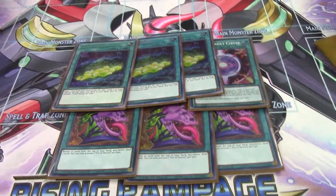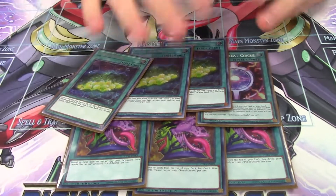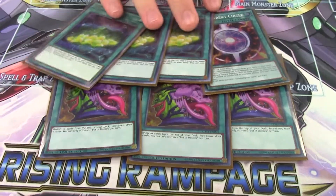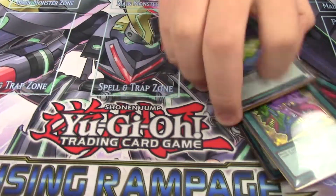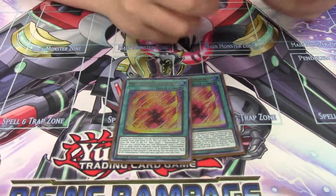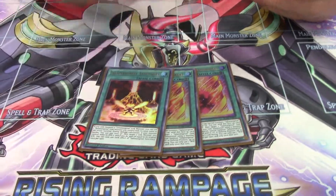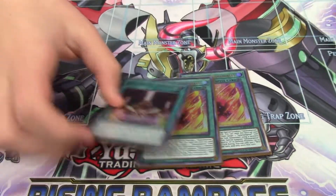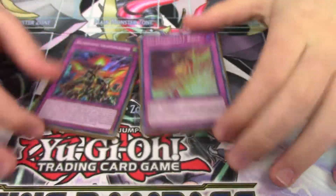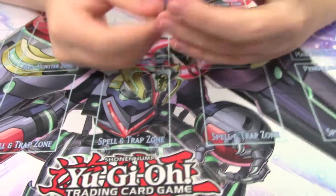This is a standard ratio — you can't play more Mining and you obviously can't play more Circle. For the Salmangreat spells, we're running double Will. Triple is too bricky this format; I'd even consider one because it clogs your hand, but two is really solid right now. One Sanctuary is a necessary brick — you have to play it for Baikong, and even if you banish it off Desires it's not the end of the world. For traps, we're playing one of each — mandatory, no more no less.